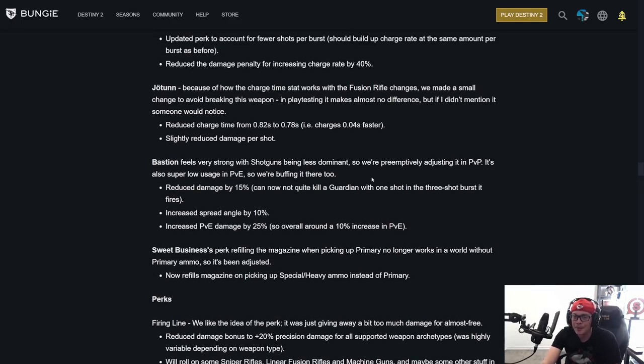The Bastion feels very strong with shotguns less dominant, so they've preemptively adjusted it in the Crucible. It's also super low use in PvE so they're buffing it there too. Reduced damage by 15% — it can no longer quite kill a Guardian in one three-burst shot. Increased spread angle by 10% so it's blooming out more. Increased PvE damage by 25% — overall around a 10% PvE increase — and remember it has built-in champion stopping. It made a 25% PvE buff, that's like a free Rampage times two.